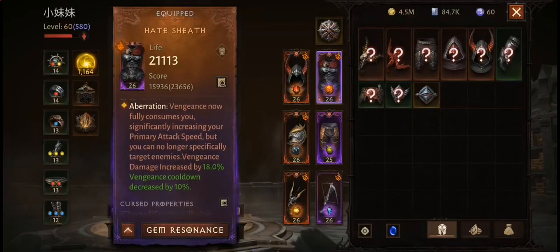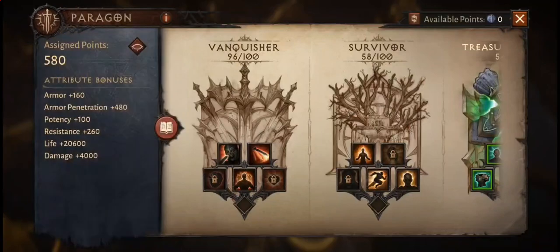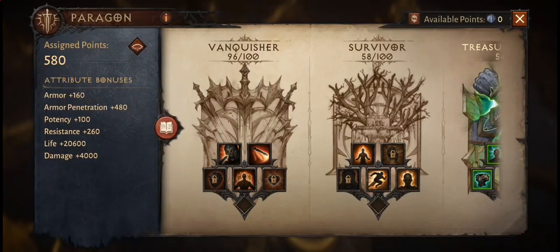My Paragon Points are also spent in this order: Damage, Armor Penetration, Health. Similarly, my Sanctum Bonuses are all focused on Damage, Armor Penetration, and Health.